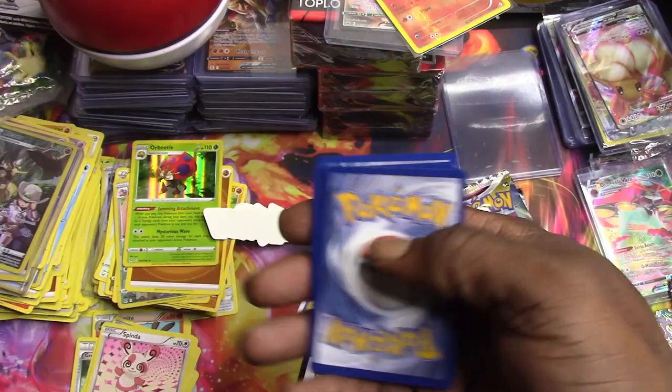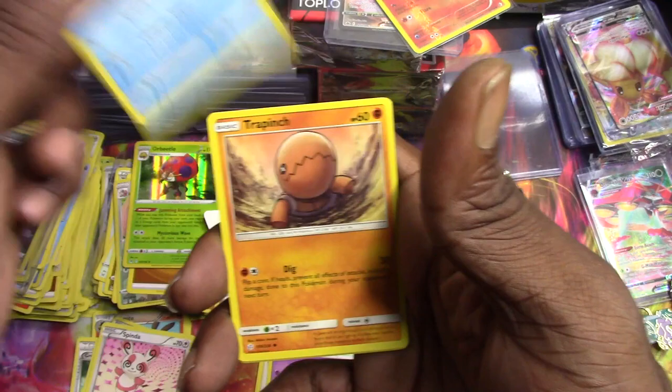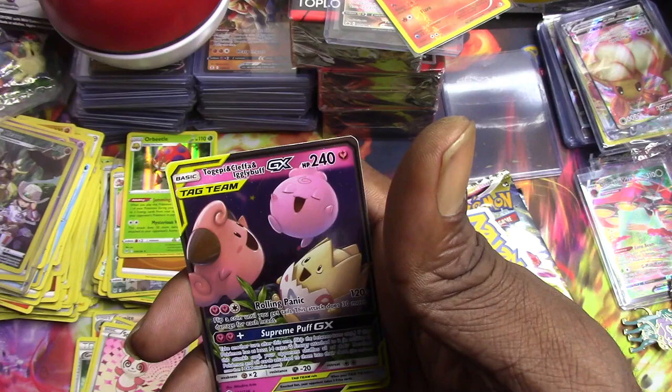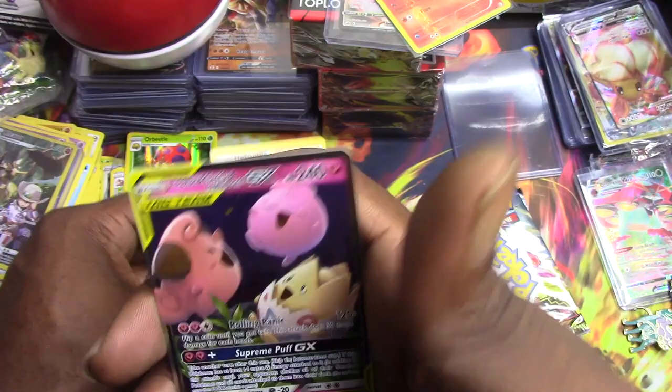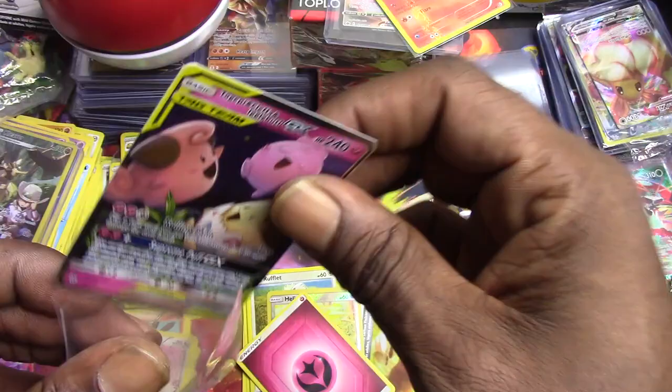Cosmic Eclipse, let's see - one two three. Pidgeot, Clefairy, Mallow and Lana, Cosmog, Psyduck, Trapinch, Oddish, Rockruff - Heliolisk reverse holo and let's go - oh, a Tokepi, Cleffa, and Igglybuff GX tag team card! Let's go, that is a nice hit, I am hyped about that!